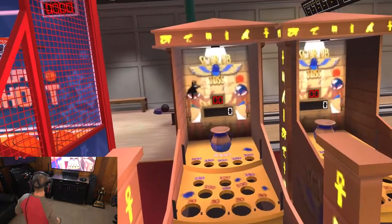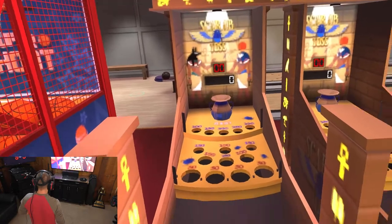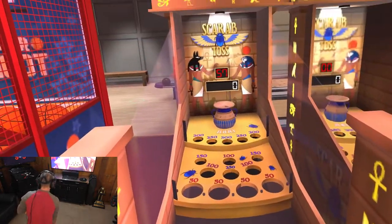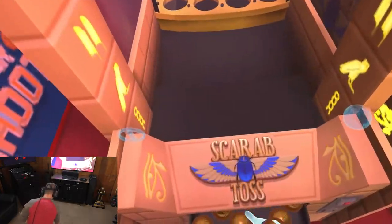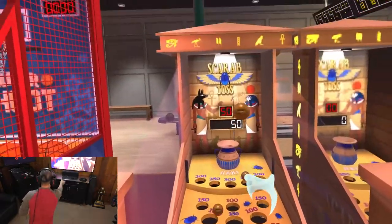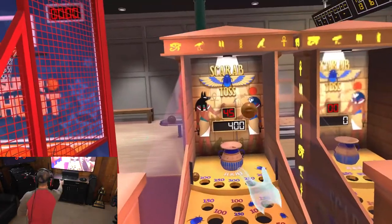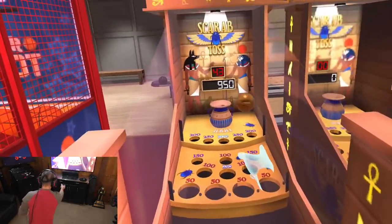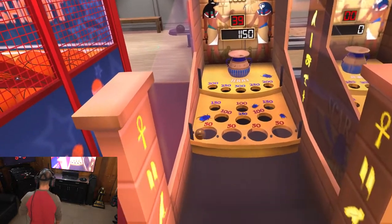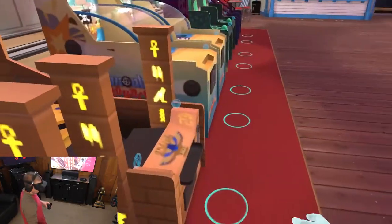The Scarab Toss. Put a coin in and these little balls come down — you're trying to get them into that little pottery piece. It bounces right out just like every carnival game, but you get points for putting them in all these different holes. Pretty snazzy music going there too. That's the Scarab Toss.